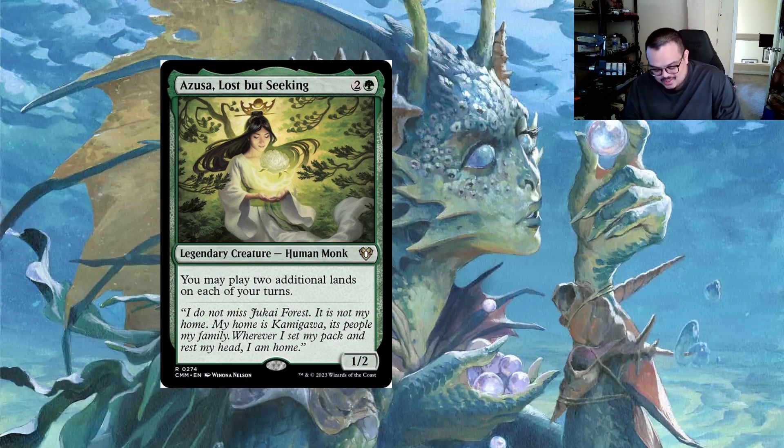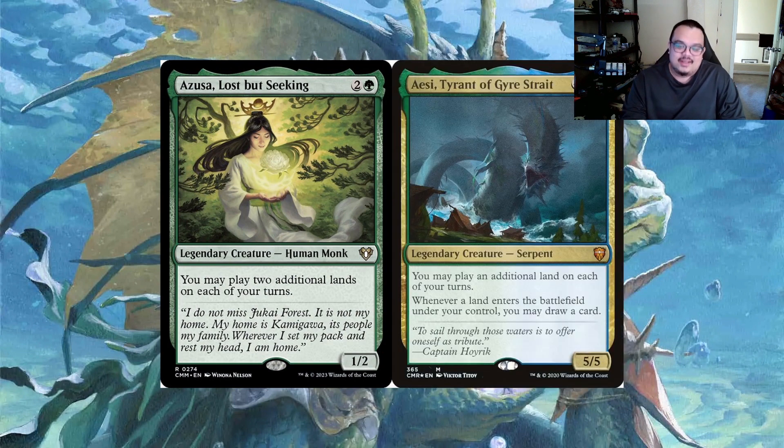The big money card I wanted to put in here - this tips the budget slightly over $50 - is Aesi, Tyrant of Gyre Strait. It lets you play an additional land, and whenever you play a land you get to draw more cards. It's also a big target for removal, but if you can keep it around for a turn or two after the explores, drop some lands and play some cards, it's just an all-around great card. I know some of you will eye roll, but it's also on theme.